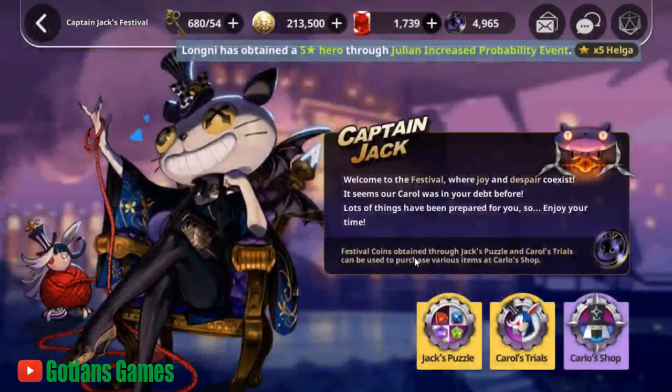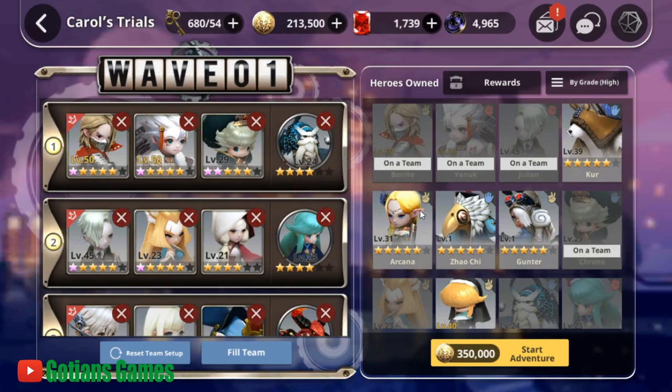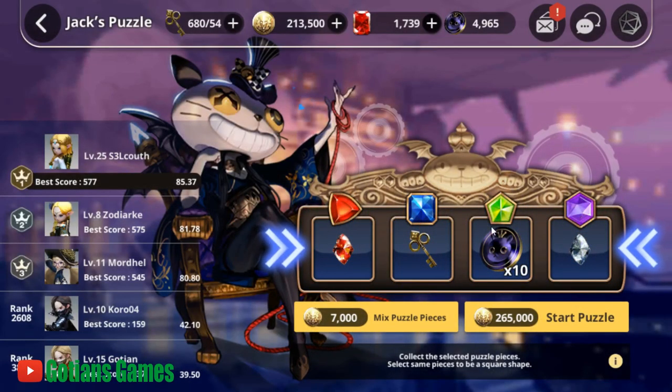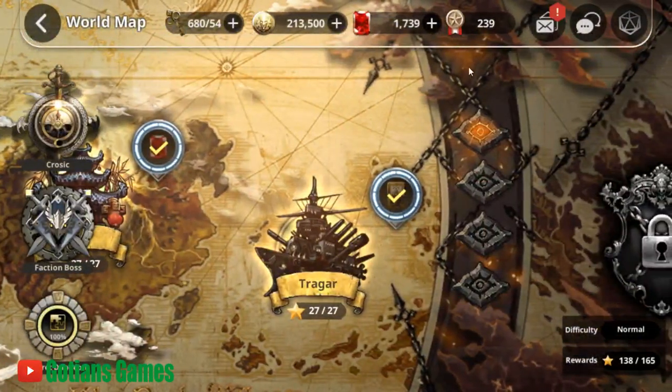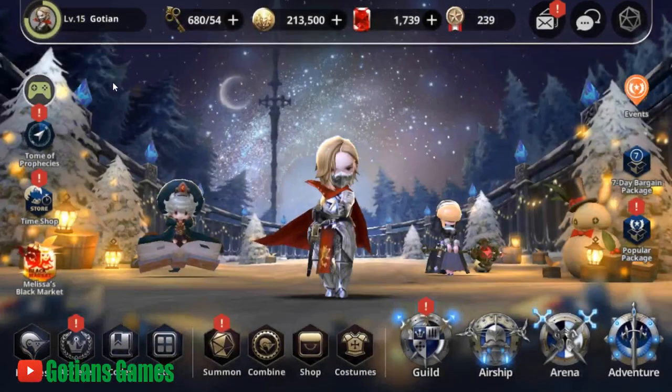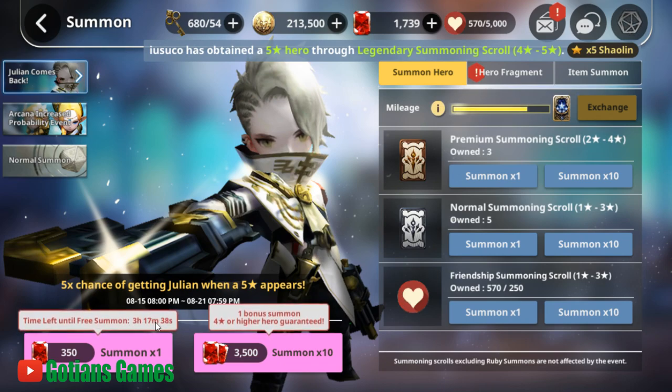Within the story mode, there's Captain Jack's Festival where you can play mini-games. One mode is survival — you fight multiple waves and get more rewards the further you get. There's also Jack's Puzzle, where the gems you collect change the rewards you receive. You get to do this once free per day, then it costs coins. On top of that, every day you get a free single summon — as you can see, I have 3 hours and 17 minutes until my next free summon.